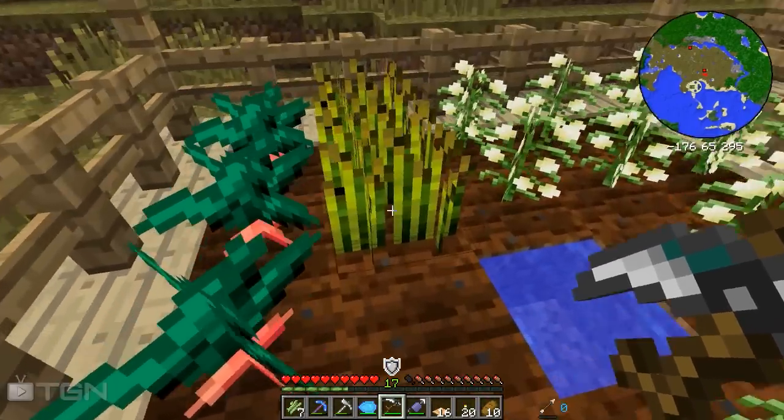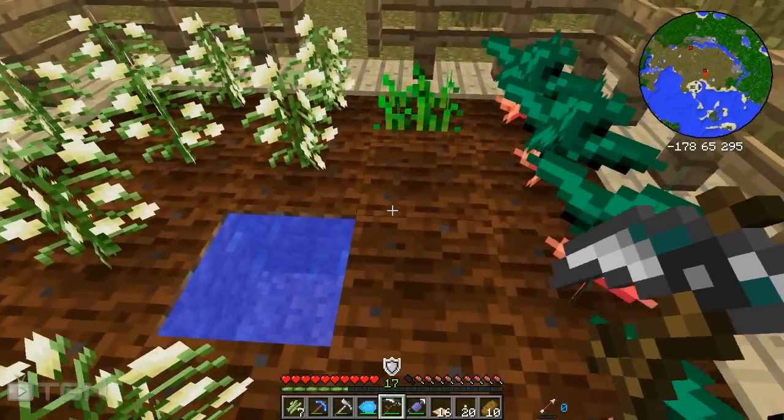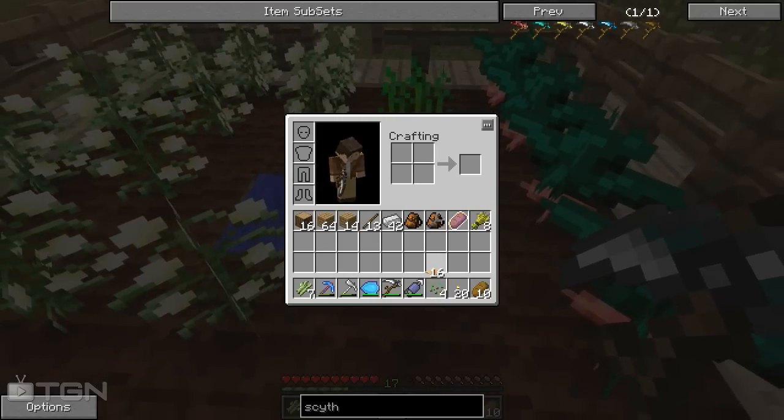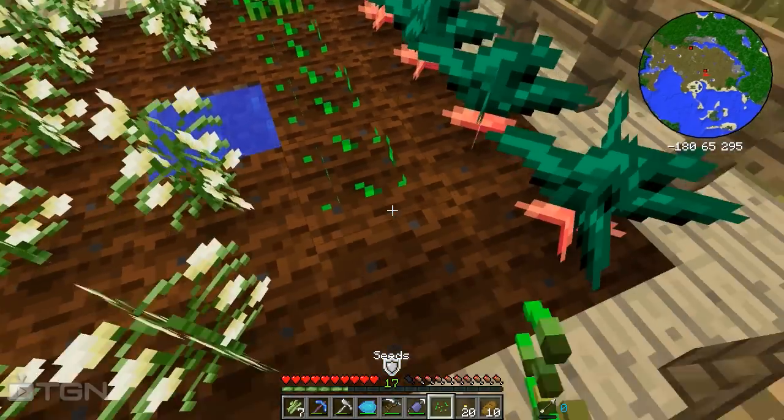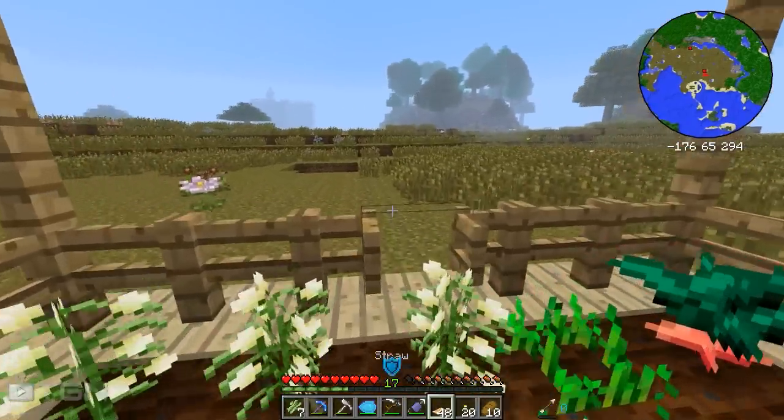You can see we did two and got four. We got eight total and all our seeds back. Let's throw these down and turn them into straw — that gives us 48. Might be enough. Let's go ahead and plant all these bits down there.